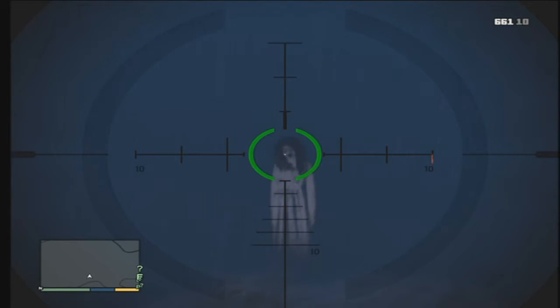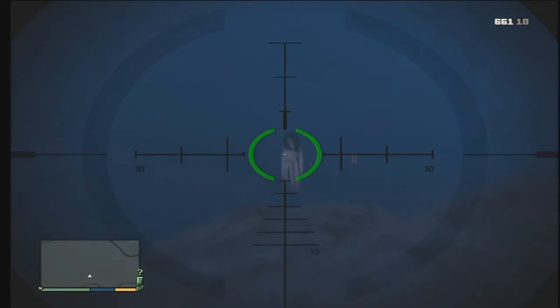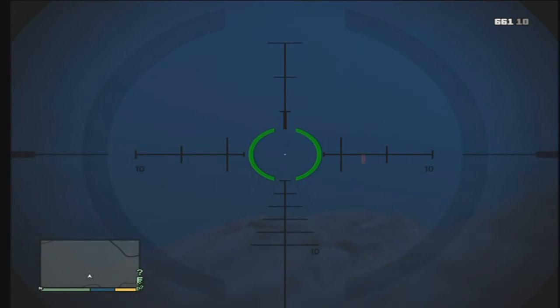Look at that. That's just creepy as hell, I don't know about you. Just GTA 5 things they add in this game. So I went up and got a little bit closer, and also on the rock it does say 'Jack smithered' in blood.